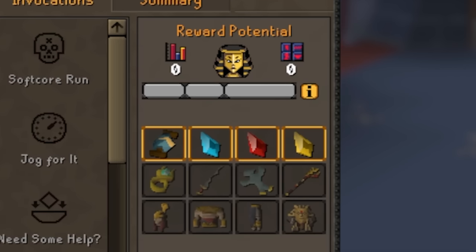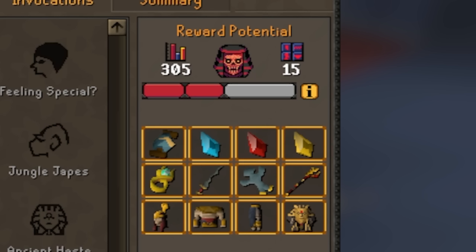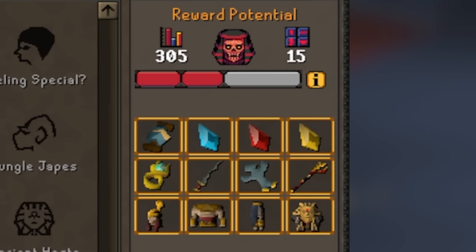With zero invocations active, the raid is considered entry mode, which is perfect for players who wish to enjoy the narrative and improve their skills. While there is still a very small chance of receiving all of the uniques in entry mode, the loot in general will be limited. At 150 raid level, the encounter is now considered normal mode, and you will be able to receive every piece of loot the Tombs of Amaskit has to offer. For those who really want a challenge, the difficulty can be increased to raid level 300 for expert mode. Regular loot rolls will be more bountiful, and rare drops will be even more common at this difficulty. But beware, because for every point you increase the raid level, not only does the chance of a unique go up, but so does the HP and difficulty of each path.